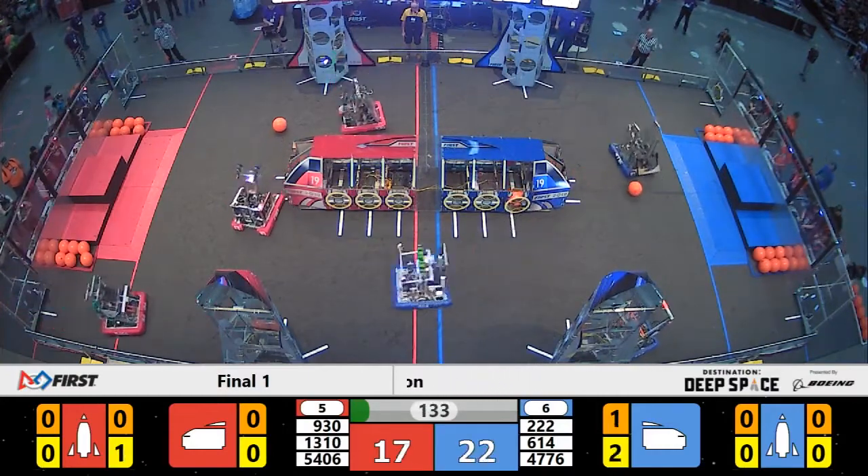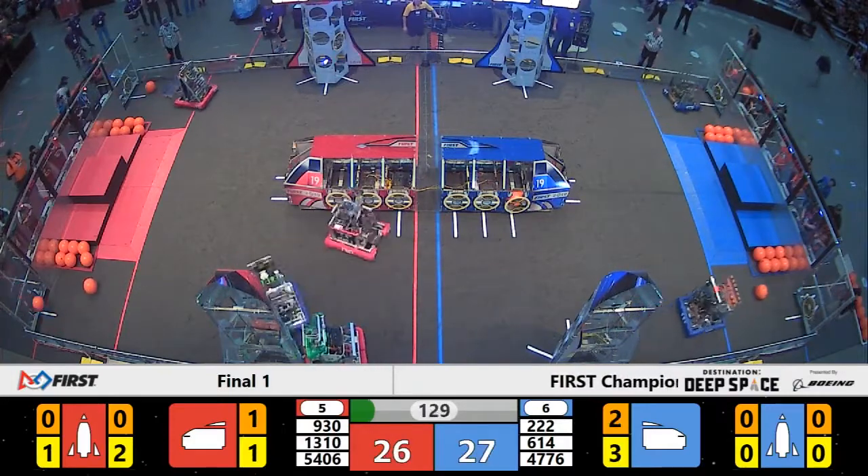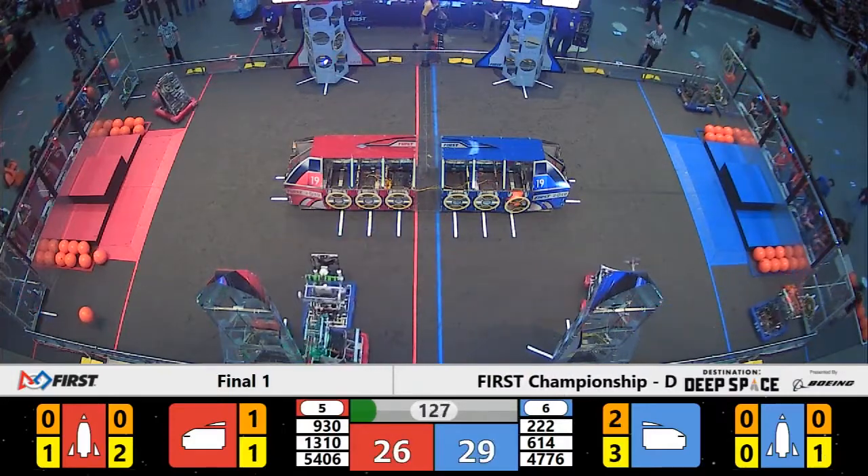Alliance number 5 in red, Alliance number 6 in blue. Sandstorm passes and red takes the early advantage into driver control.